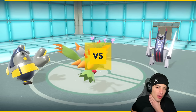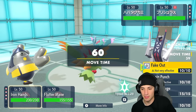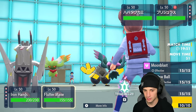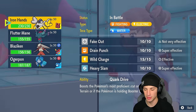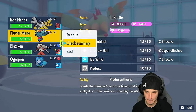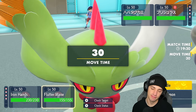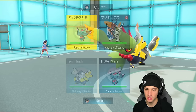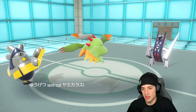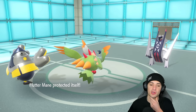They end up leading Flutter Mane alongside Archaludon. Archaludon is just a scary little Pokemon — Flash Cannon and all that good stuff. I want to go Heavy Slam into this slot rather than Fake Out, and might just Protect Flutter Mane to see how it plays out. I'm going to go Heavy Slam — they end up swapping anyway, so Shadow Ball would have missed. Mercury soaks the Heavy Slam pretty well.